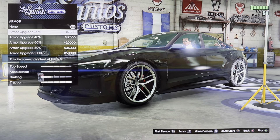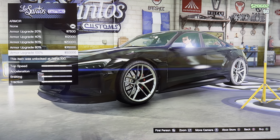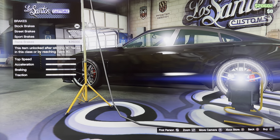What do we have? We got armor: armor grade 20%, 40%, 60%, 80%, 100%. We got brakes: stock brakes, street brakes, sport brakes, race brakes.